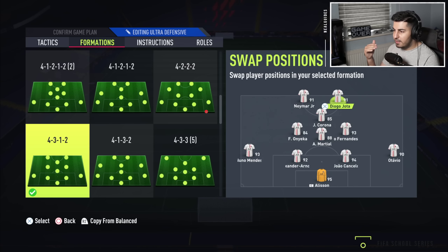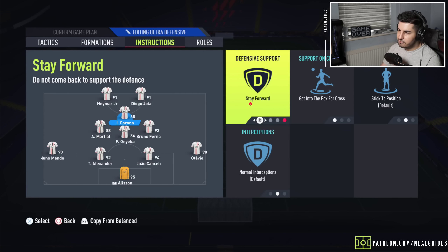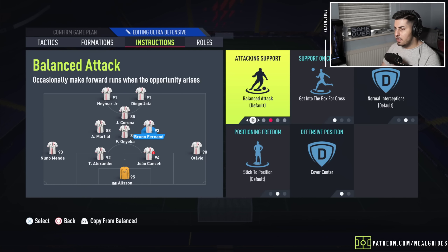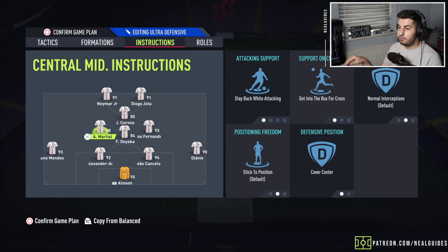I put two main strikers here and then a CDM in the middle with two centre mids. The CAM is on stay forward and get into the box for a cross. This is basically the defensive formation — my left centre mid and right centre mid are both unbalanced. If you struggle with this and you need a defensive formation and can't just be attacking the entire game, just put both of these guys on stay back while attacking and that will resolve the issue entirely. You'll have three players stay back while attacking to defend against most formations.